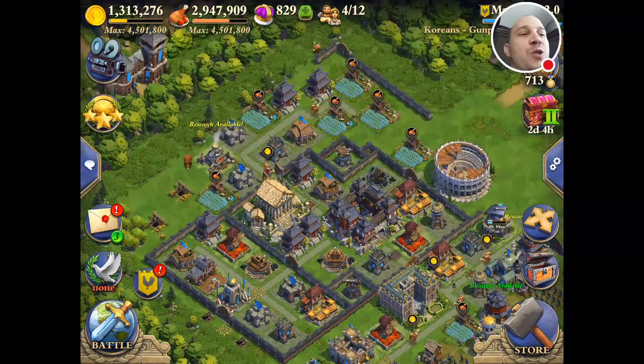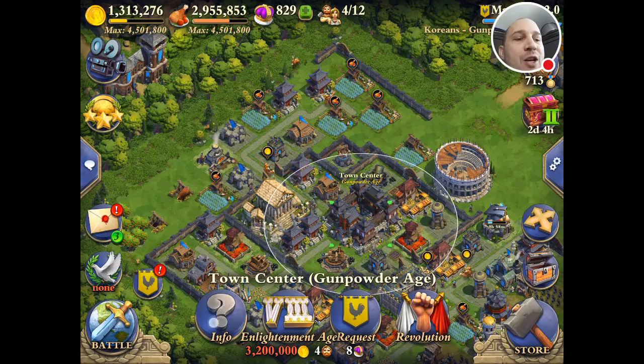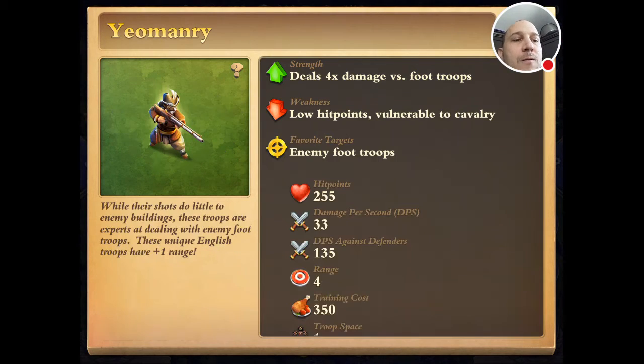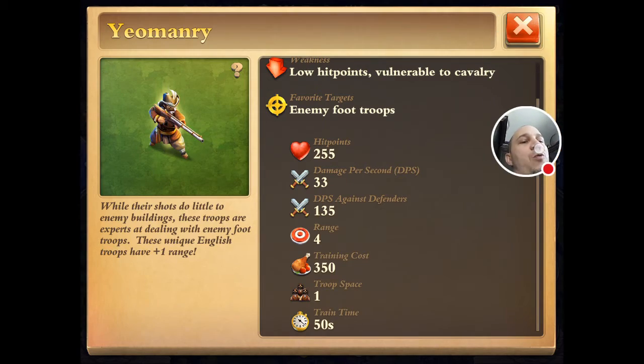The question is: do donated British ranged troops lose their range? This question comes as a result of this — it's a visual glitch. It says that the range is 4, but we all know that a Yamaburi has a range of 5.